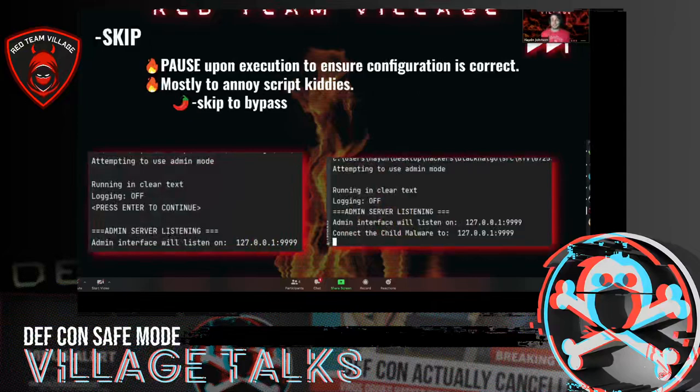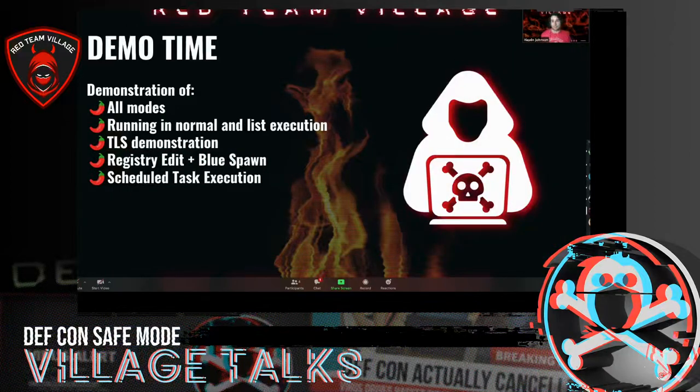I did add a pause function. In the bottom left you can see it shows the options — running in cleartext or logging on and off. I added that mostly to deter script kiddies. If you do dash-skip, you can skip this bit and it'll just run through automatically. I recorded some demos — I wanted to show all the different modes, lists and normal, the TLS demonstration, a registry edit with BlueSpawn — which is an open source EDR — and a scheduled task execution.